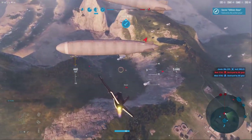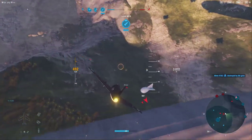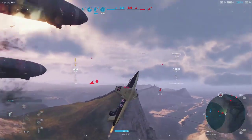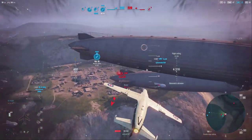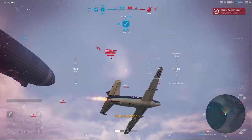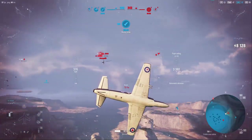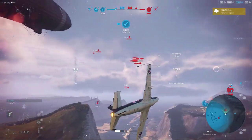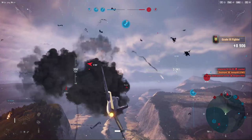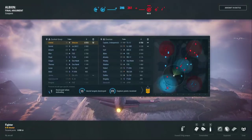We managed to flip the zone, which is what I was really hoping for. We're getting some big shots on us — oh, it's the 152 trying to get some revenge. We have pretty much the same turn time as the J7W1, but if he ends up getting the head-on advantage, he's going to have the edge and we won't be able to compete. So we're just going to dip out of here, move on to the next area, and try to help our ground attacker get another zone.